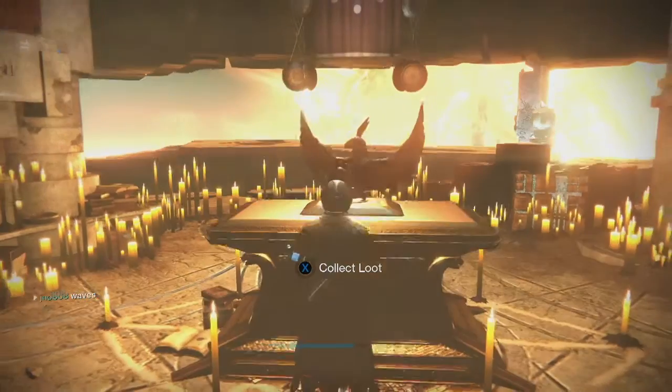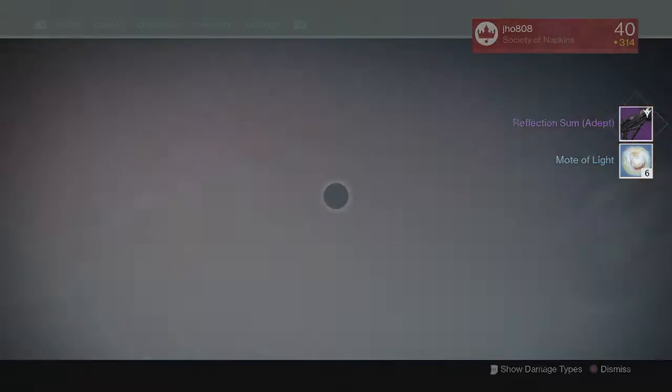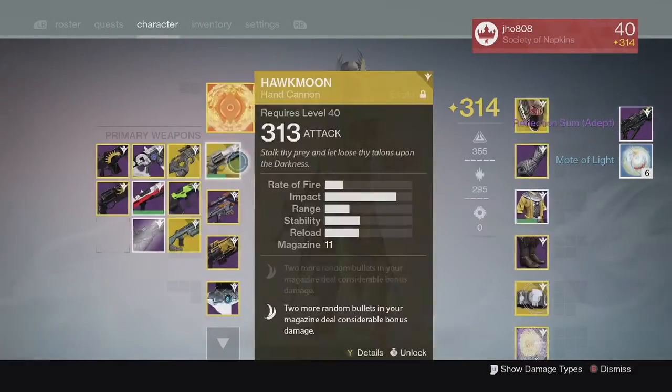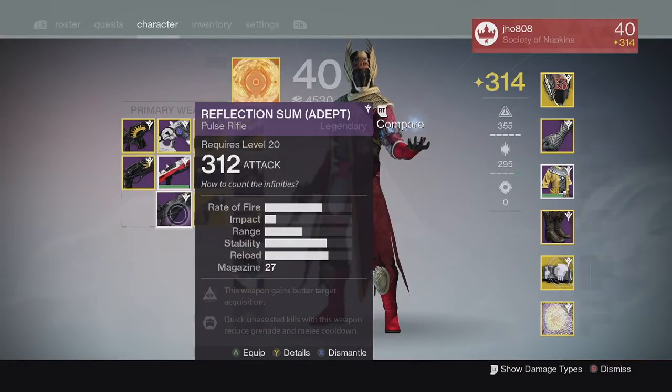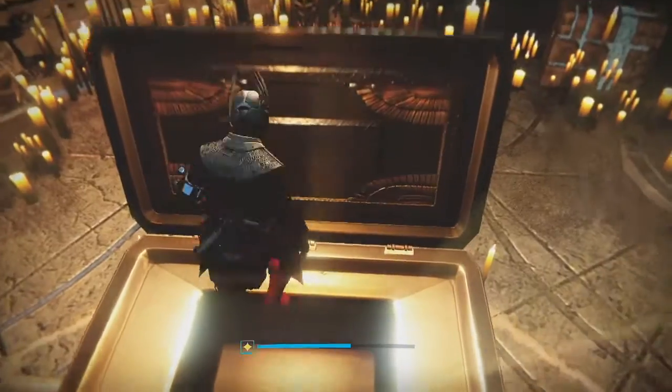For my last lighthouse of the week on my Warlock, we ended up getting another Reflection Sum adept and six motes of light. This one came in at 312 with Hidden Hand once again, so not really the greatest drop on that last one.